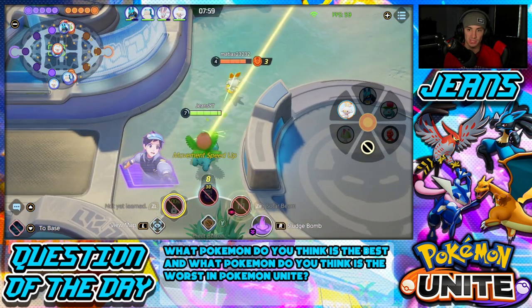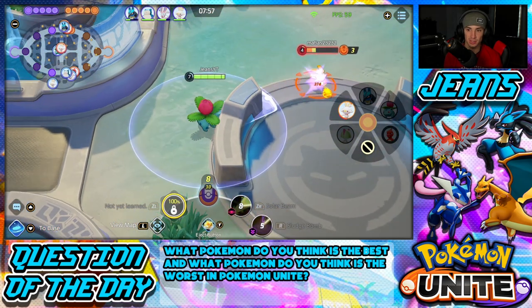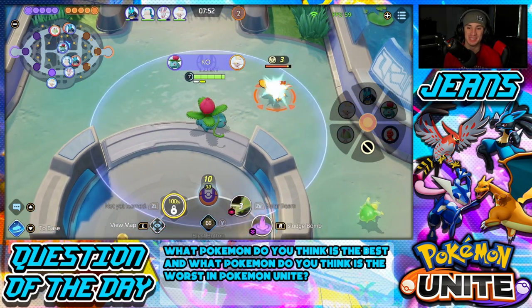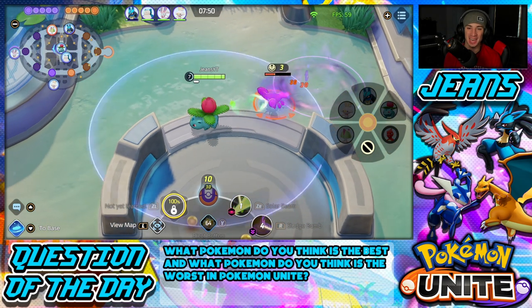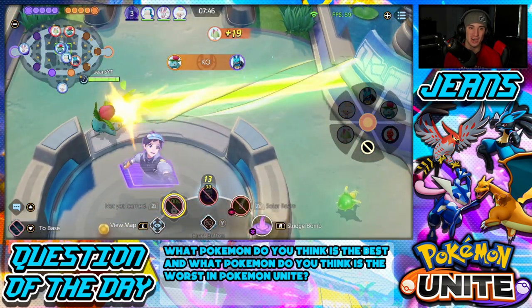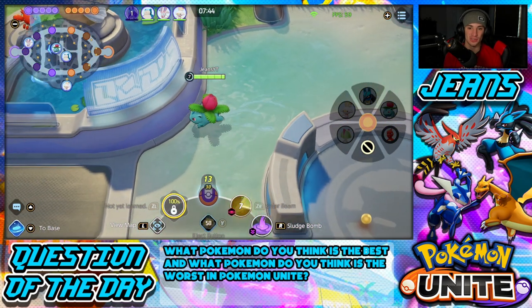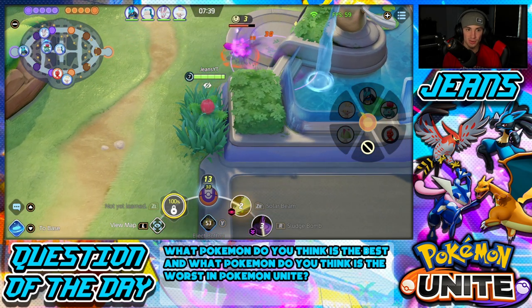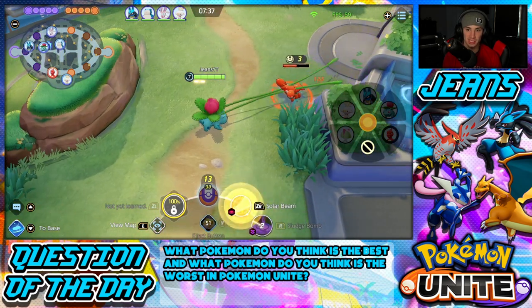The Scorbunny is on the other team — son of a biscuit! Eject Button through — get out of my game! I thought that was our Scorbunny because we still do have one, which is kind of annoying. Oh, I wasted a Solar Beam there. I could head to that top lane but I don't think that's the play — I think going back and collecting all these wild enemies is the right call.